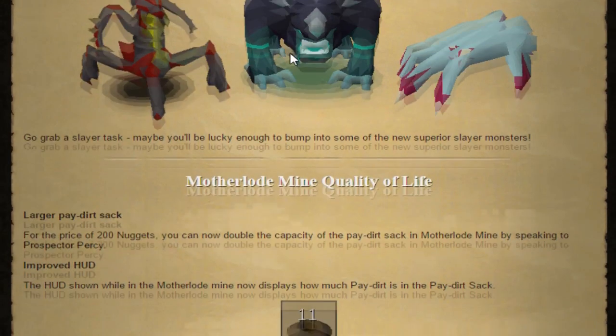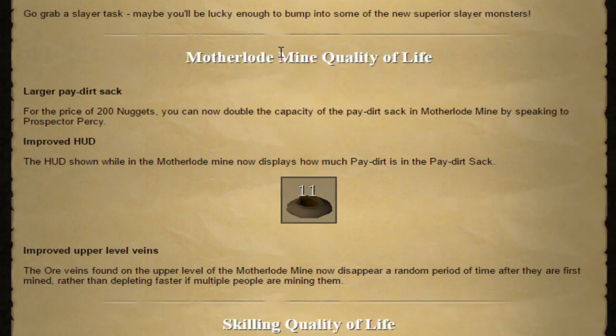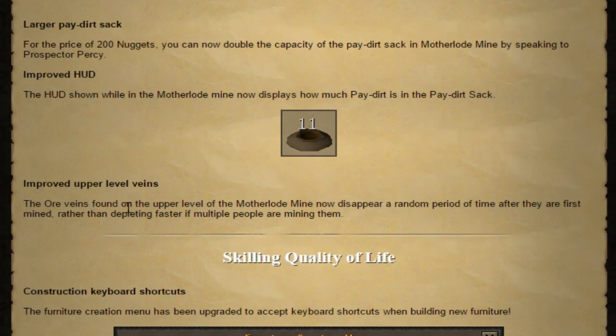Now on to the next update: motherlode mine quality of life. For the price of 200 nuggets, you can now double the capacity of the paydirt sac in the motherlode mine. They also made it so the sac shows how many paydirt are in it. They improved the upper level vein so those ores now deplete randomly — you can have 50 people mining the same spot and it will be the same as if one person was mining it. That is super nice; I hated having people mine my spot and make it deplete faster. That's fixed, at least on the upper level.